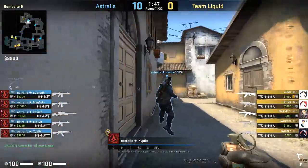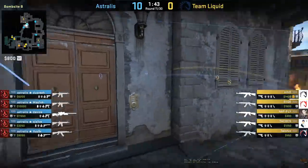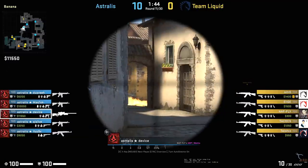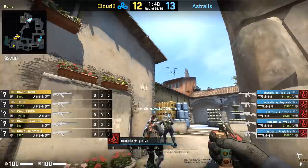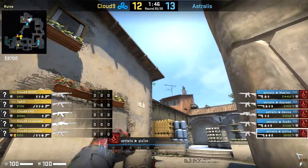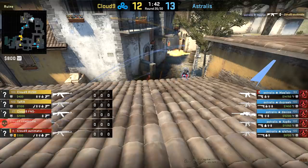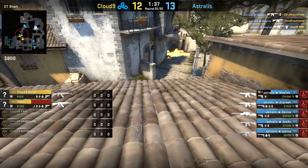And of course there are even variations on this B-peek. Notice that Zipex has a very shallow flash in this scenario, basically blinding the AWPer from that T-Ramp area for Device to take the angle with the AWP. But you can see in this particular scenario, they're actually going to have a rifler peek onto it, so it's going to be a much wider flash, prepared to get anyone maybe trying to push through into the banana area. Good flash, FNS is a bit blind, Magisk is going to have a completely wide peek - much wider flash for a much wider peek.